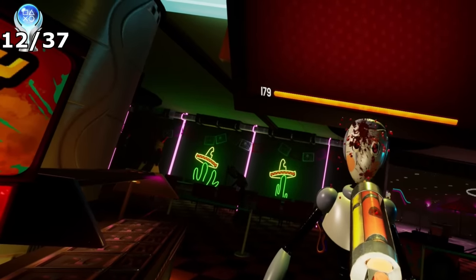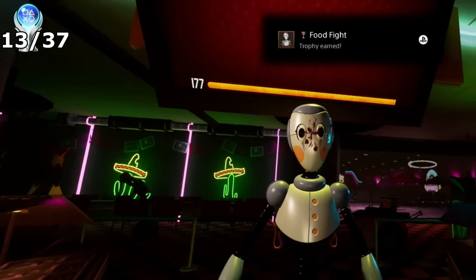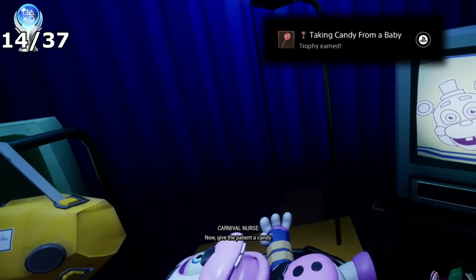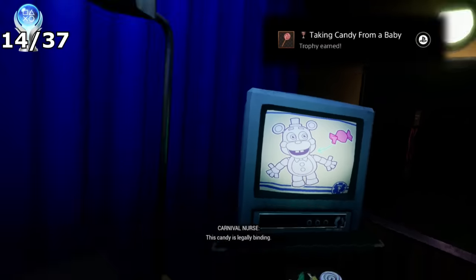I would return to Food Prep and use the sauce gun to shoot a server for the trophy Food Fight, then go to First Aid where just before finishing the procedure you're ordered to give Helpie candy — but if you eat the candy yourself, you unlock a trophy.